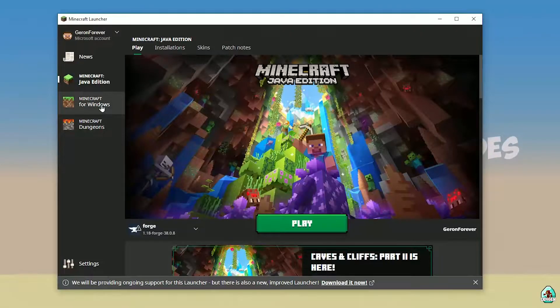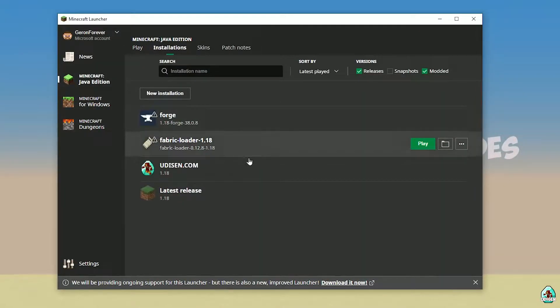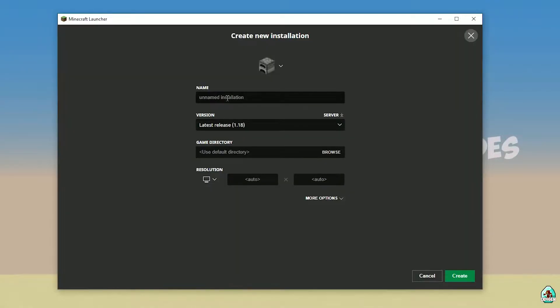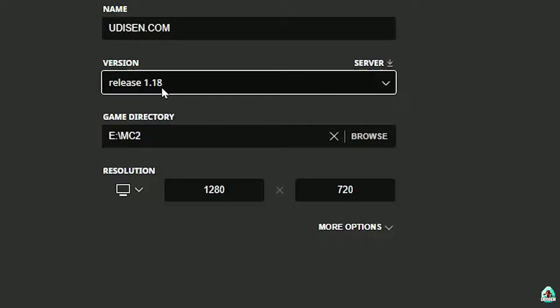Open Minecraft Launcher as usual and go into Minecraft Java Edition installations. Here, find Udison. If there's no Udison, tap New and type 'Udison YouTube', then press Create. Press the left mouse button on Udison, and in this list find — if you are installing for Minecraft 1.18, choose option Release 1.18.